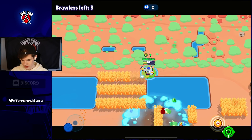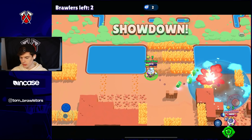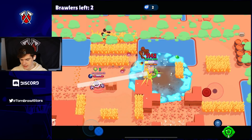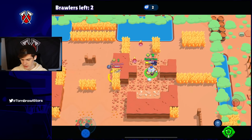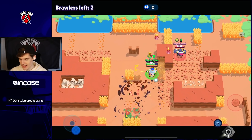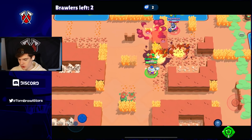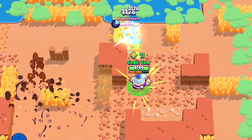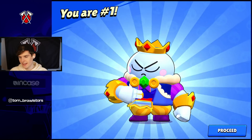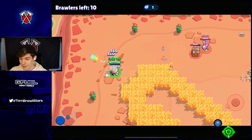Lou is so good against tanks - against El Primo especially. Tick is so annoying though - Tick is probably one of my favorite brawlers in the game. Let's grab all these cubes - if we get all these this has to be a win. When Tick fires his mines, tank it with your gadget - I actually learned that from playing a lot yesterday. Every time they threw a tick out, Casey would just use the gadget to completely tank it. We pick up the win! That map wasn't anything insane so I'm gonna downvote it.